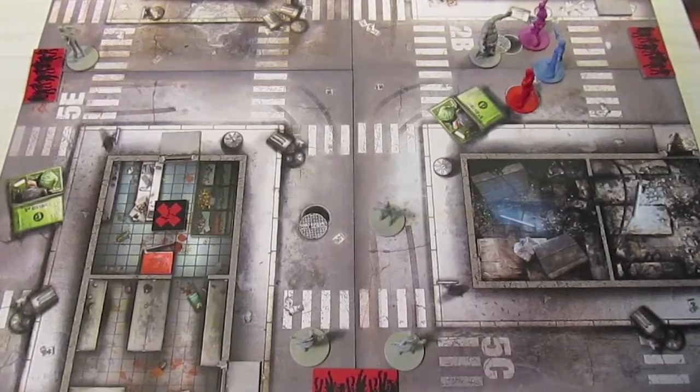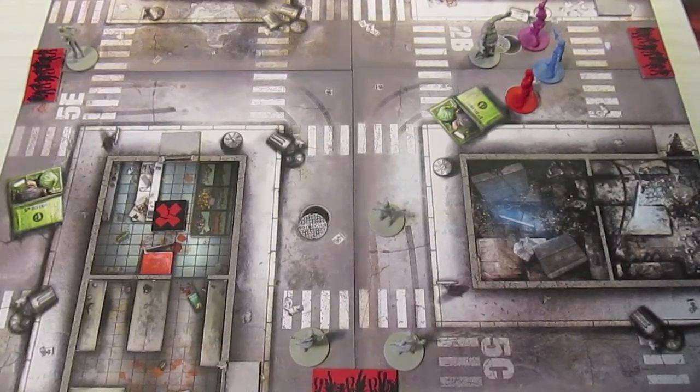They have one more objective token up in the northeast, one more in the building, one just out of camera range northwest, and one sitting right here, with a few zombies now populating the board. Join me next time and we'll see if the survivors can get another objective token. We're probably going to be heading into the yellow zone, which means much more danger when the zombies spawn. All right, thank you, and we'll pick it up next episode.